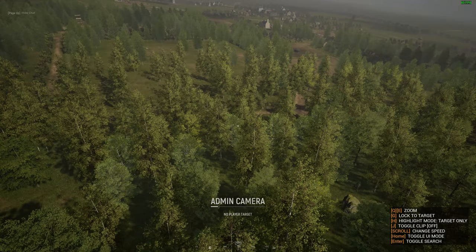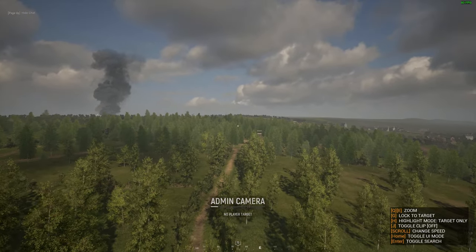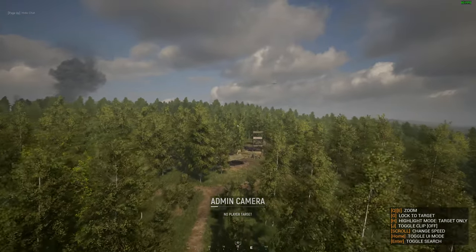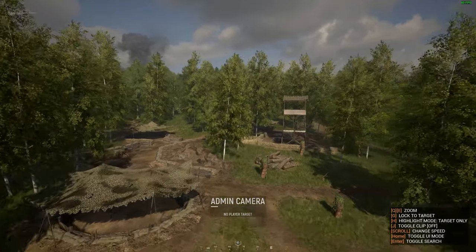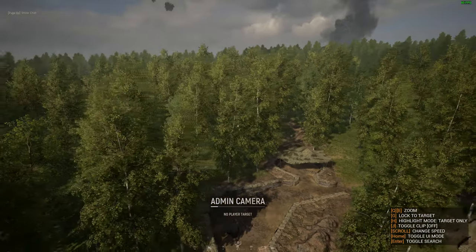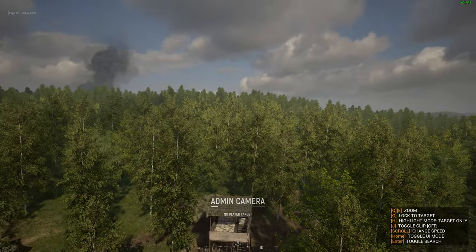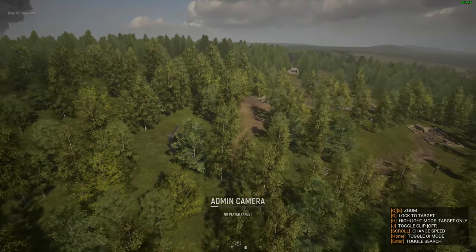Moving further along, we get into pretty heavily forested areas that remind me a lot of Hill 400, and Hill 400 is tough fighting — that mix of heavy tree cover and heavy forested areas with elevation. But there are some clearings. Here we come up to a German recon camp, which is an interesting little area. You're not just going to want to hold these buildings and these trenches — you're going to want a presence in the trees as well.